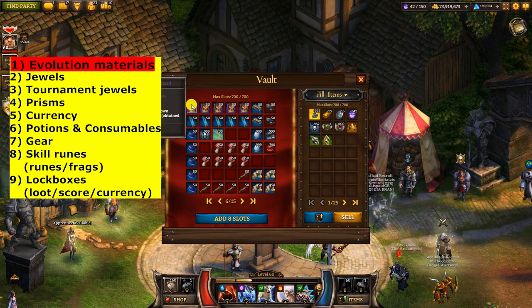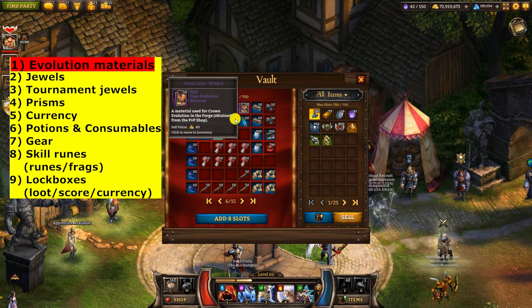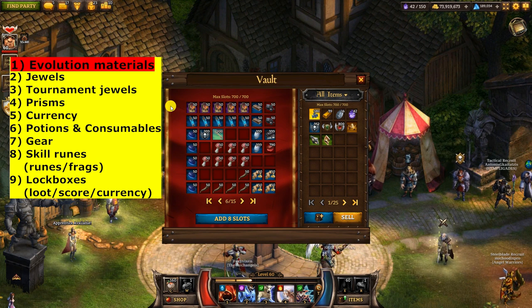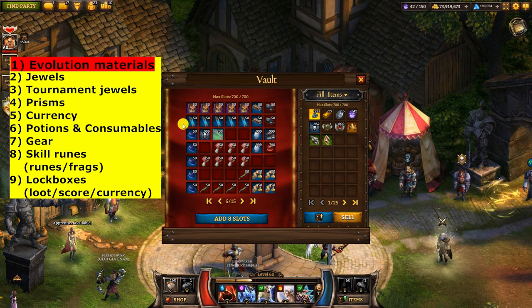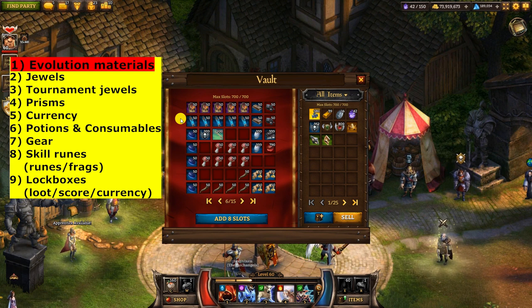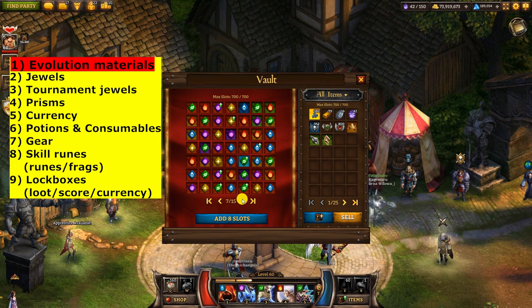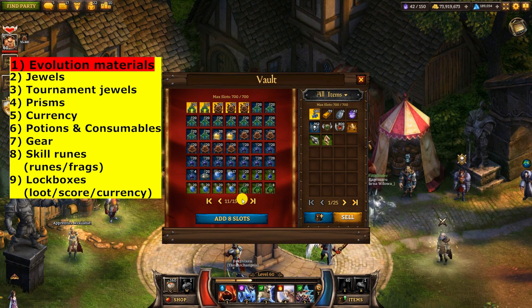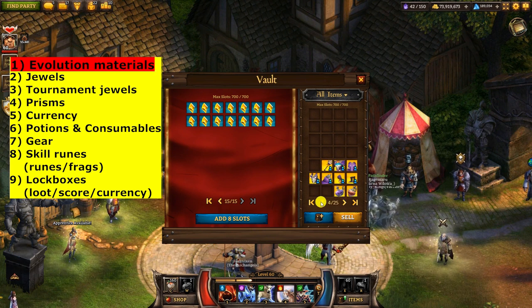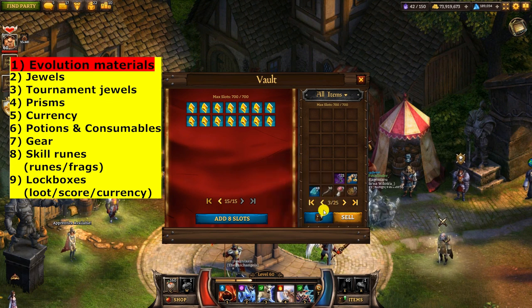For crown evolution materials I recommend keeping 250 of both in your vault and no more — that's more than enough, since maxing a crown takes 215. By keeping 250 you've always got a max crown ready whenever you need it. Tournament evolution materials are self-explanatory: get rid of them at the end of the tournament, just make sure you put them somewhere findable. The general principle is to not go beyond a certain amount — limit yourself, because I see people with a whole page of stone powder and that's just not necessary.